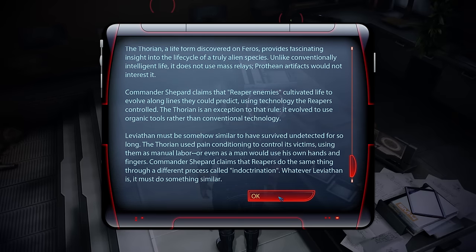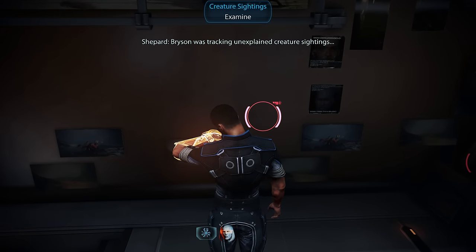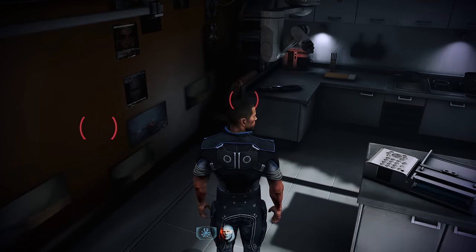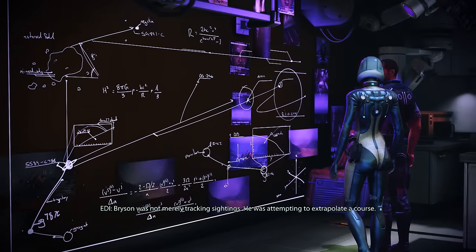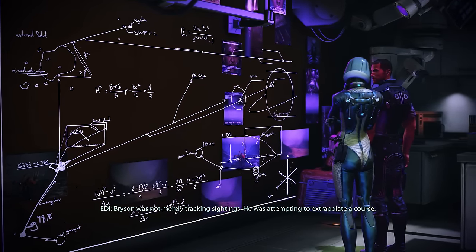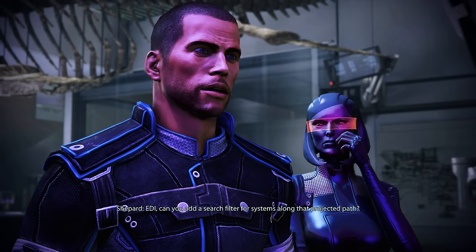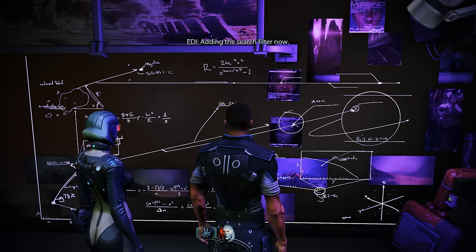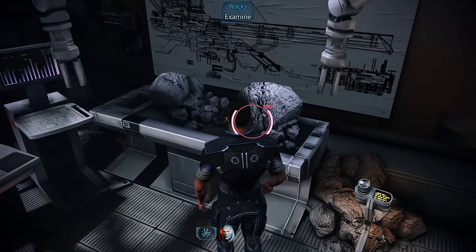Bryson was tracking unexplained creature sightings. Photographs have a trace chemical residue visible under a different light source. EDI notes Bryson was attempting to extrapolate a course, and Garneau could have been following it. EDI adds a third search filter for systems along that projected path. Near some rocks, we quickly add filter number four.